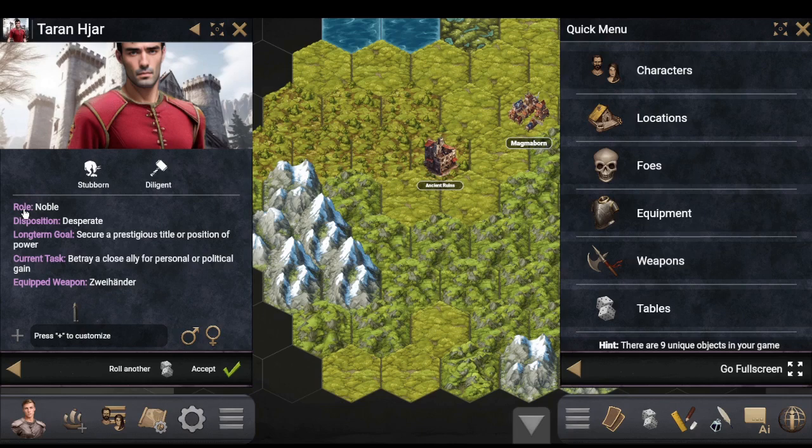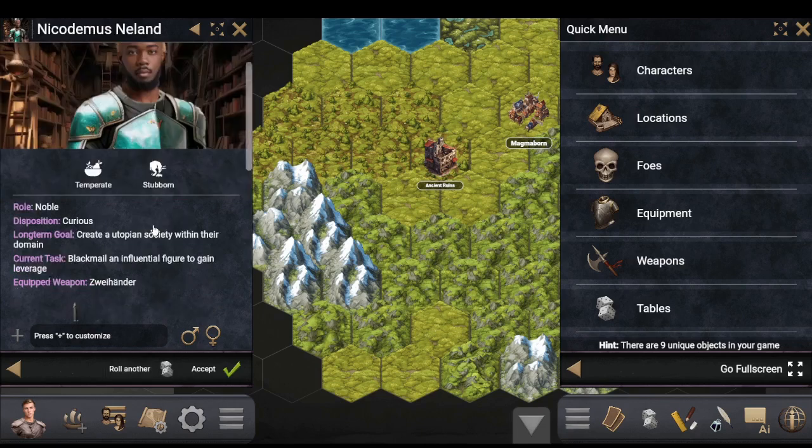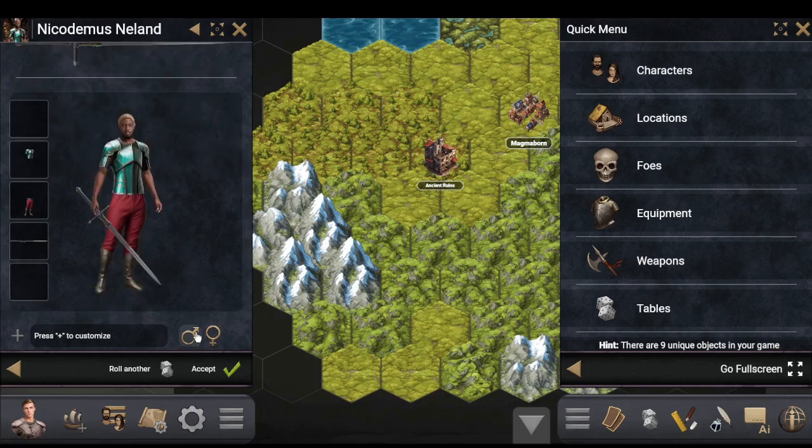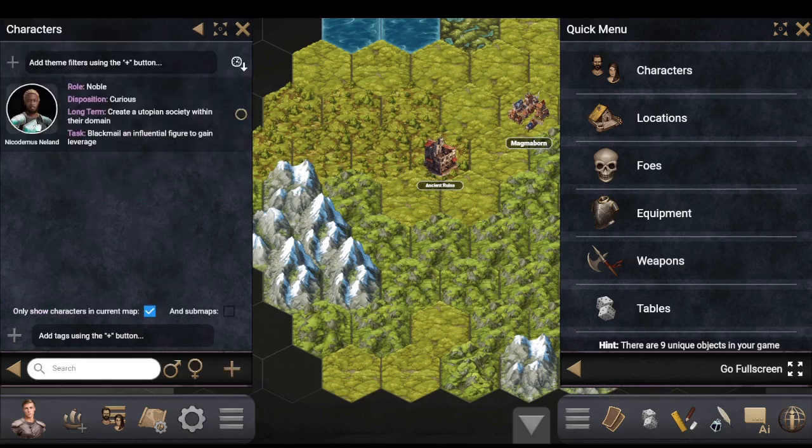We'll start with Noble and it randomly generates two character traits and some background information — in the format of Ironsworn or Starforged but usable for any system. If you don't like it you just roll another. You can specify male or female and change their equipment. One limitation: in the system agnostic version you can't give NPCs interactive attribute buttons like on the character sheet. That's on the list to be fixed, as it was available in version 1.4.